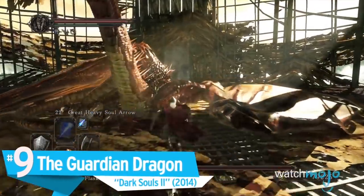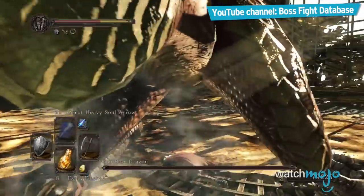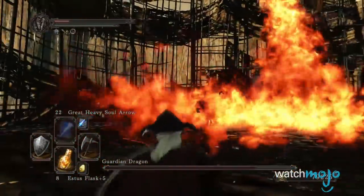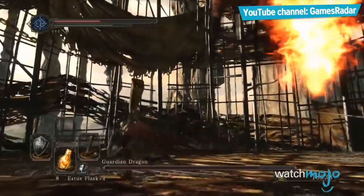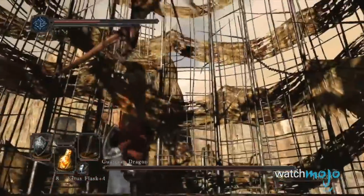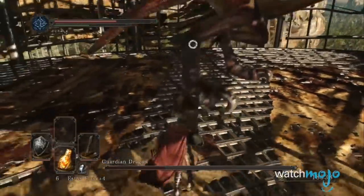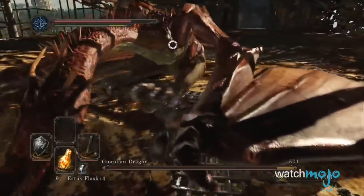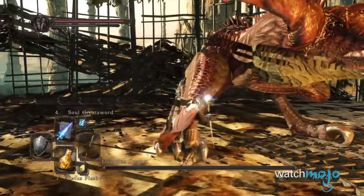Number 9: The Guardian Dragon. The Guardian Dragon is a Red Wyvern found in Aldia's Keep, and we gotta say, we were expecting a lot more from a fight with a dragon. His attacks are pretty strong, but he's also super slow, which allows you to easily dodge or block his advances throughout the fight. Hugging his legs is also a fantastic strategy, as he's extremely weak against Dark Hail due to his big size. He can also be defeated before the fight even begins by firing off a few powerful spells before he has a chance to get up. Kinda lazy for a Guardian, eh?